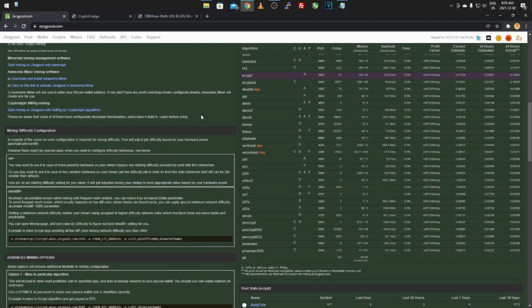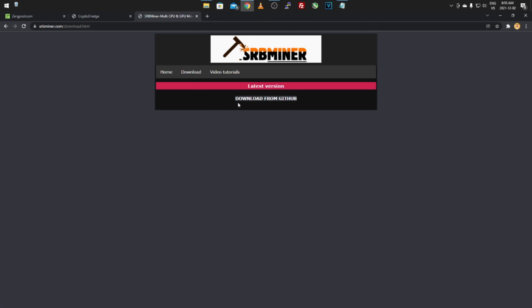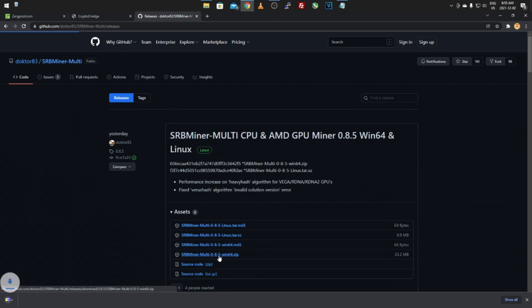On my CPU mining rig I run it through Awesome Miner, so I didn't have to set up the mining software itself, but I'll still show you how in case you don't use Awesome Miner. Look for SRBMiner — it's a multi CPU and GPU miner. You can disable GPUs and just do CPU, or use both — it's your choice. Go to their website, click the download button, and it'll take you to GitHub.